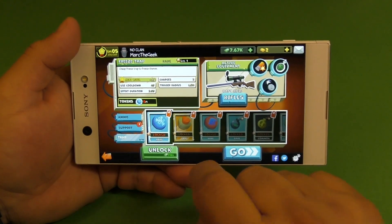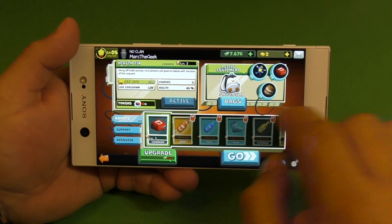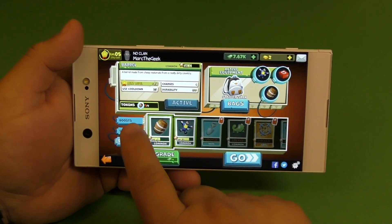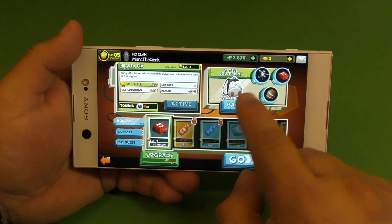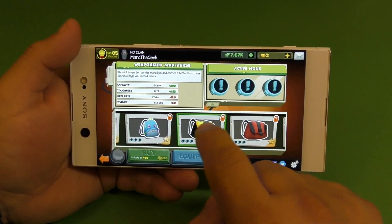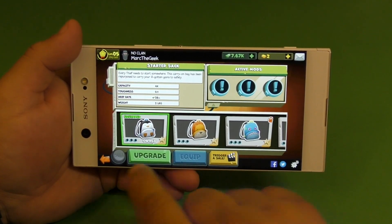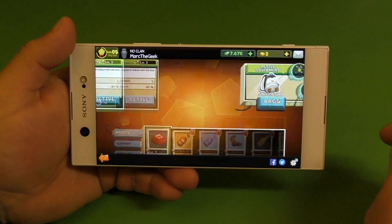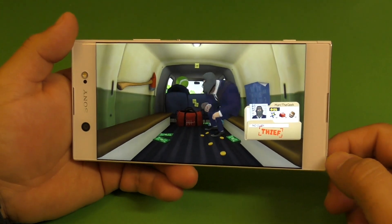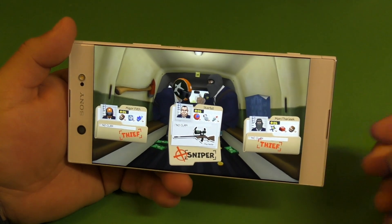Now let's go ahead and show you guys the thieves gameplay. Of course, same thing — you can apply different kinds of gadgets to your thieves. Here you got bags you can switch to, and depending on the bag that you have, I think you can also apply more mods. Let's go ahead and steal some vanes.